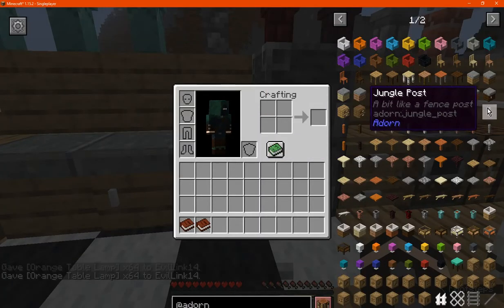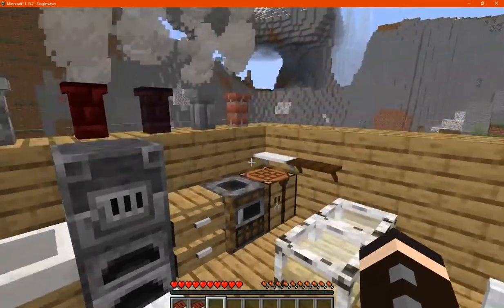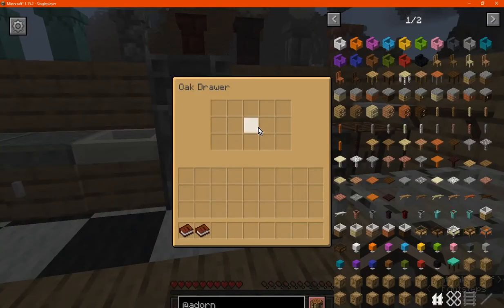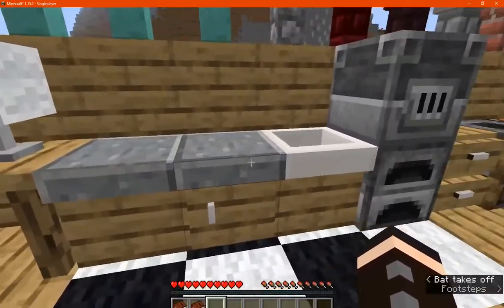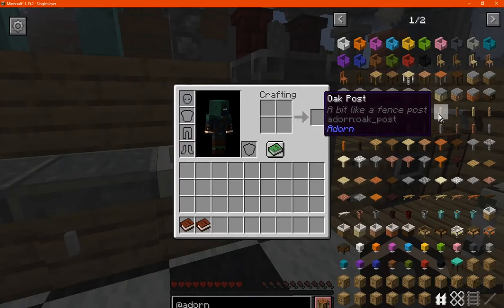Next up we have the drawers which are two slabs and a chest, which are also a chest-sized inventory, except not part of the counter. So they work for a different theme of the room.